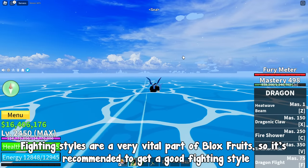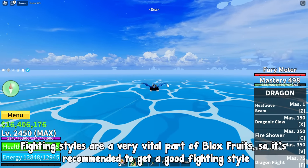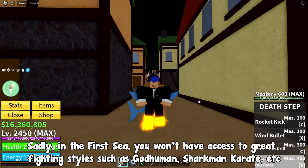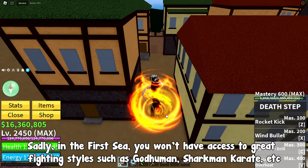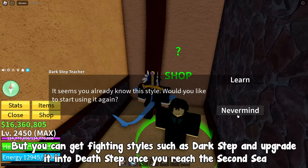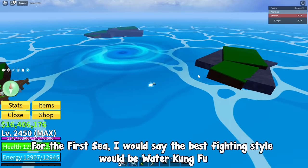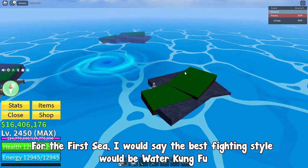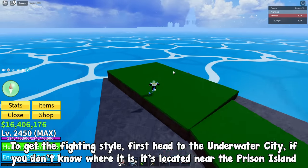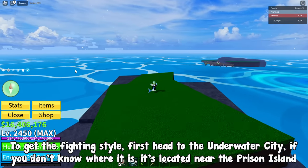Fighting styles are a very vital part of Blox Fruits, so it's recommended to get a good fighting style. Sadly, in the first sea you won't have access to great fighting styles such as God Human or Shark Man Karate, but you can get fighting styles such as Dark Step and upgrade it into Death Step once you reach the second sea. For the first sea, I would say the best fighting style is Water Kung Fu. To get it, first head to the underwater city, which is located near the prison island.